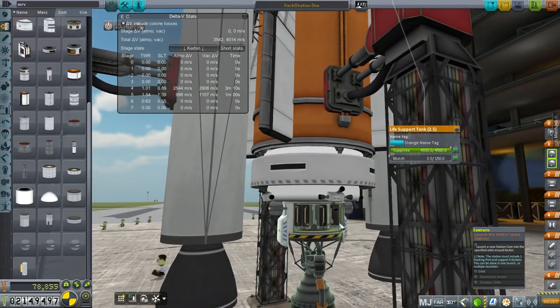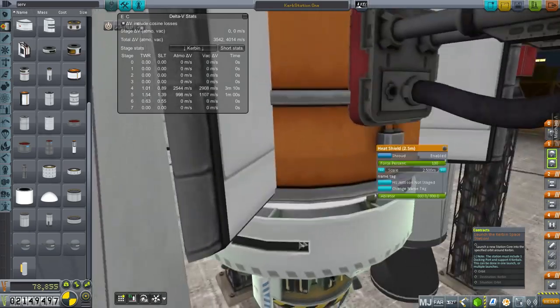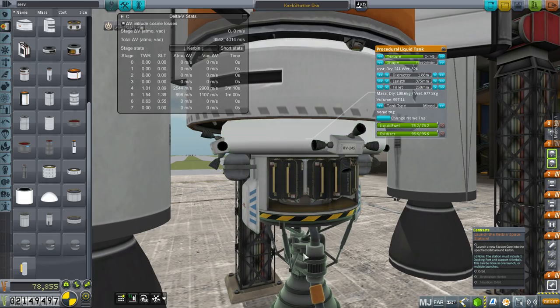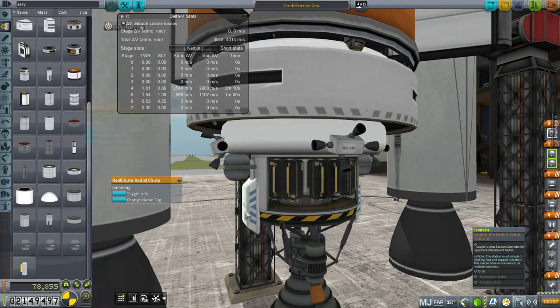We will try and bring the engine back. You can see we've got a decoupler and fuel lines to the heat shield. Then here's a fuel tank so that the engine can retro-burn. We've got RCS tanks here, mono-propellant, little RCS thrusters, and parachutes.